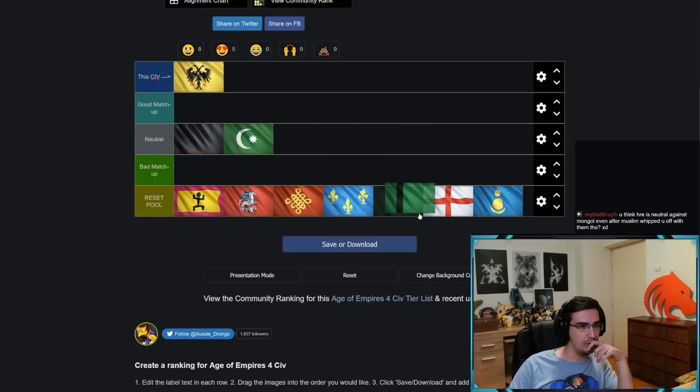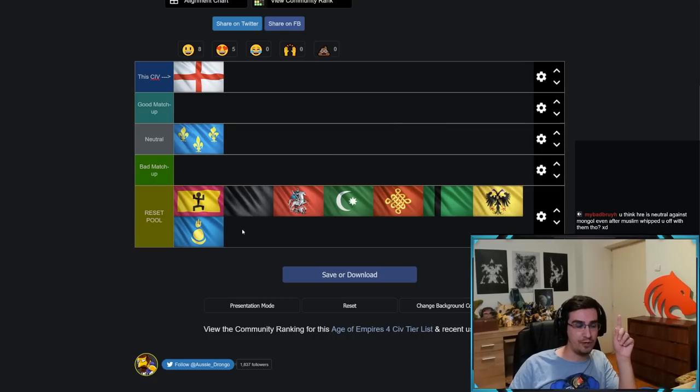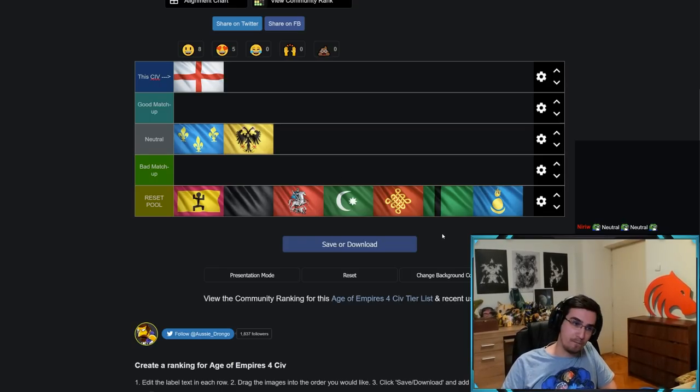Moving on to English — French is neutral and HRE is neutral for English. English is probably the best civ right now, together with China, but it still has bad matchups.